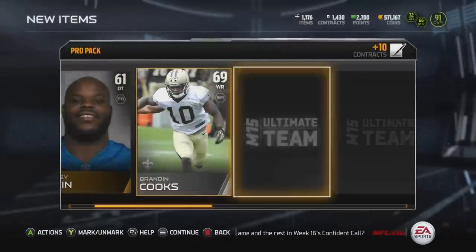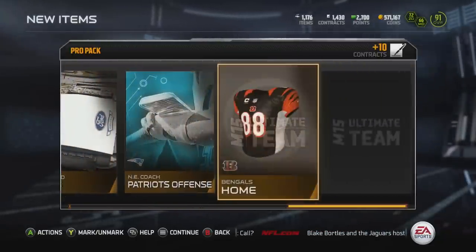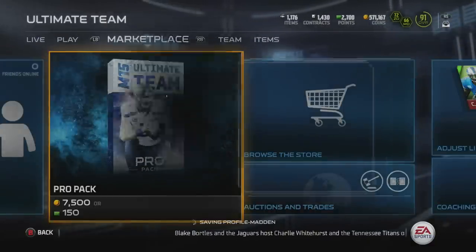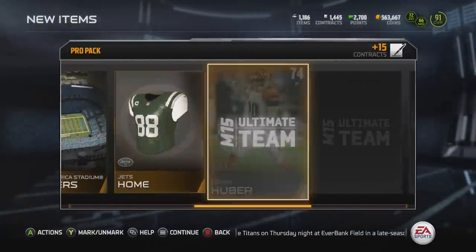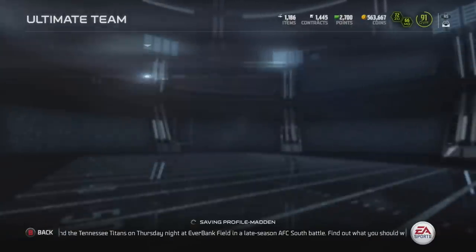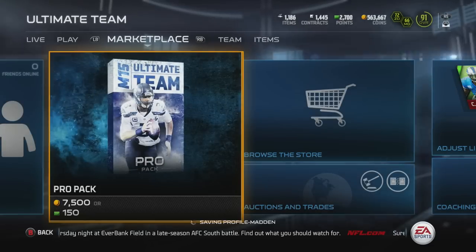I hope you guys enjoyed this video and got a better idea of what's going on with this promo. We got another Ultimate Freeze Frozen Tundra collectible and an Earl Mitchell. Be sure to leave a like if you enjoyed it and want to see another pack opening tomorrow. Comment below — what do you think of this promo, and what do you think is inside my Atlanta Falcons gift? If you're new to the channel, hit that subscribe button. I'm TeeDeeBesents and I'm signing out.